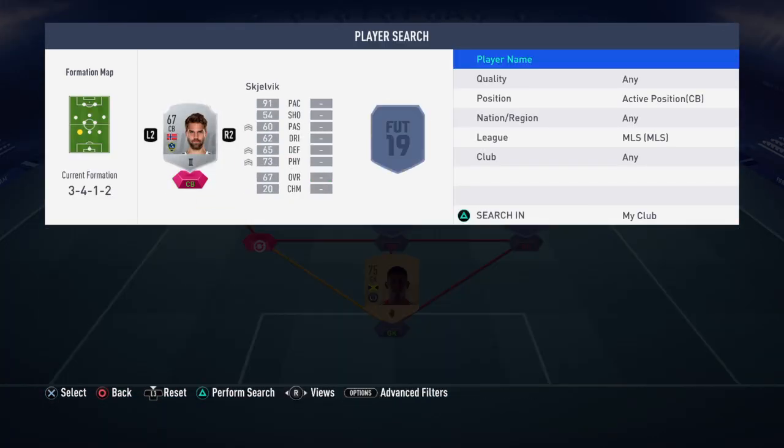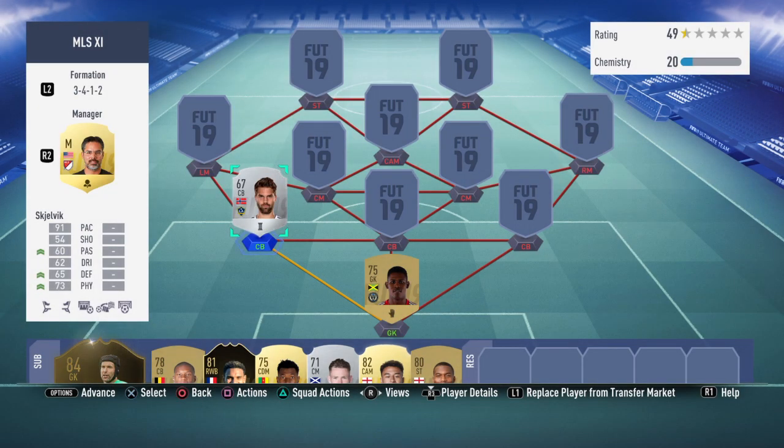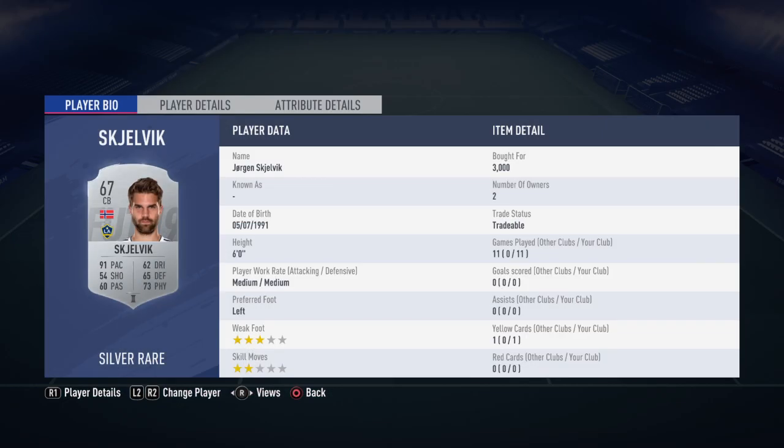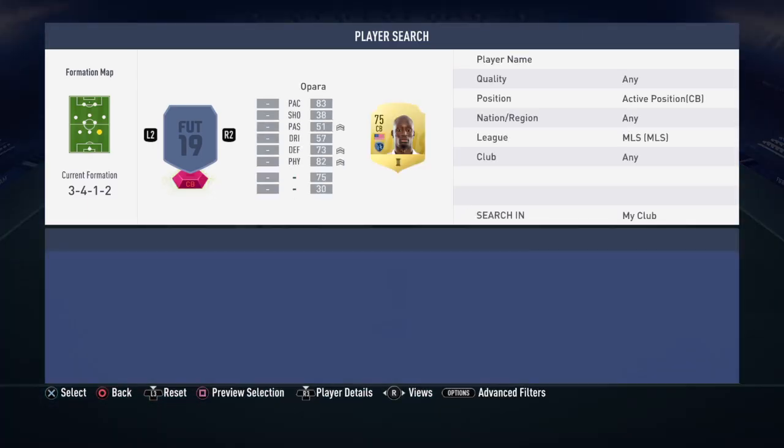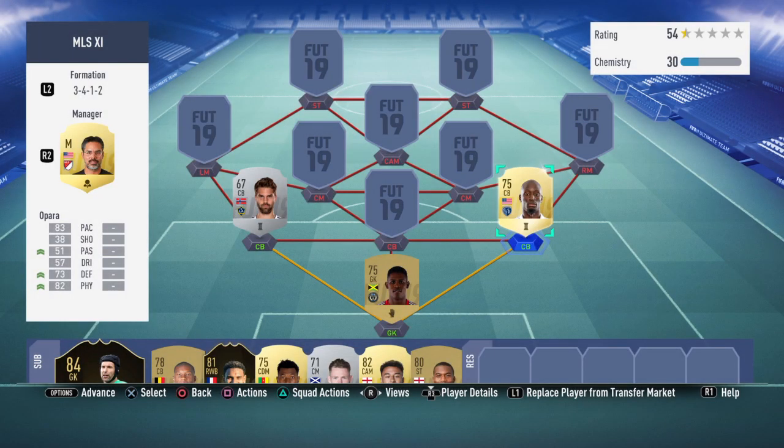On the left, I'm not even going to try and pronounce this name, but he's 6' tall, 91 pace, which is what drew me to him straight away. He's picked up for 3,000 coins, he's got 73 physical as well, 65 defending which is a bit on the low side, but that's why we've applied that backbone card to get that defending, physical and passing stat up. On the right hand side we have Opara, he's the only gold centre back we actually have. There are a few golds but I found that these three look the best — they seem to work well together, especially as they are in a three.